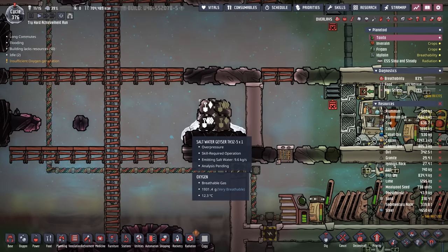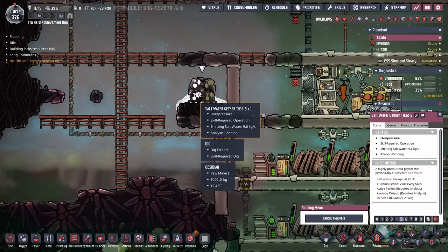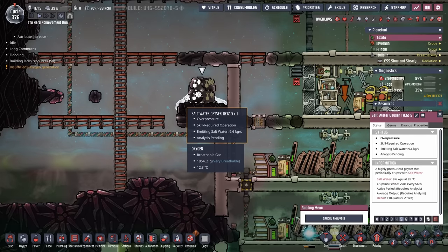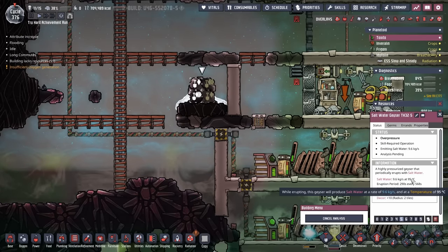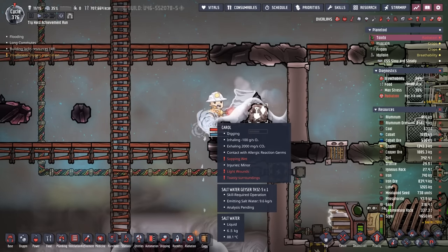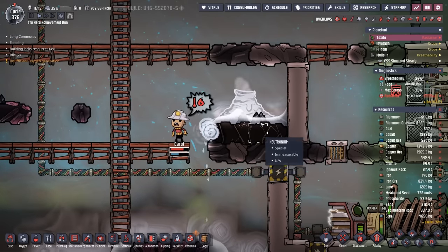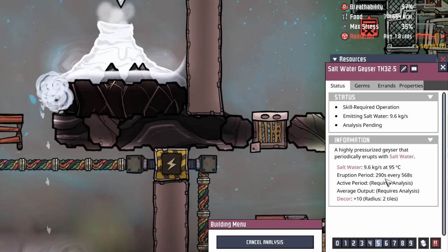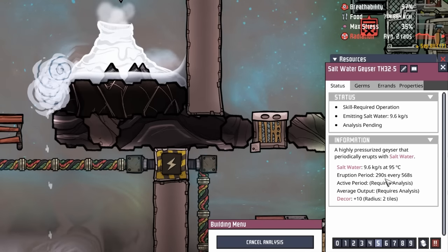First, by unearthing this saltwater geyser. We're going to use the natural environment as a sort of tank — but we're going to get in here first, dig all this up and analyze it. As long as the duplicants aren't standing there as it's erupting with its 95°C saltwater, we should be fine. All right Carol, let's hurry up so we can go somewhere else. The eruption period is about a half a cycle, so as long as we're only analyzing it during the other half of the cycle, we'll be fine. Way to go, Eilert.